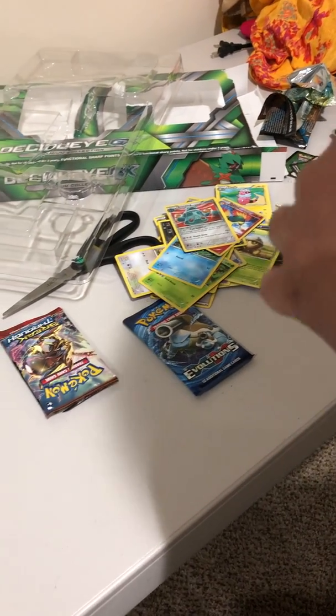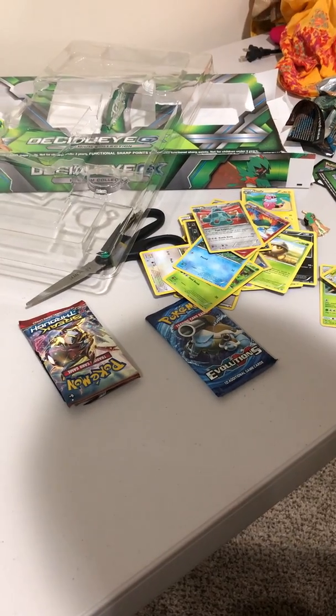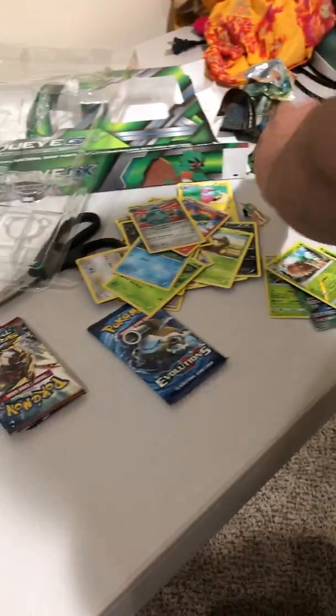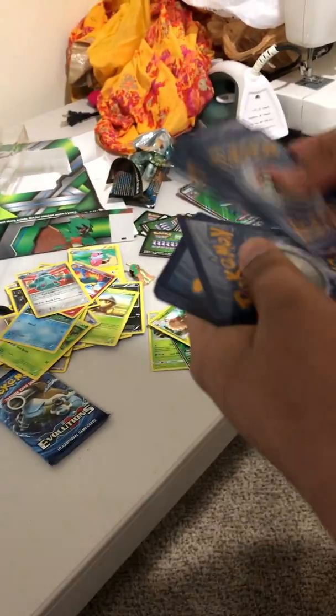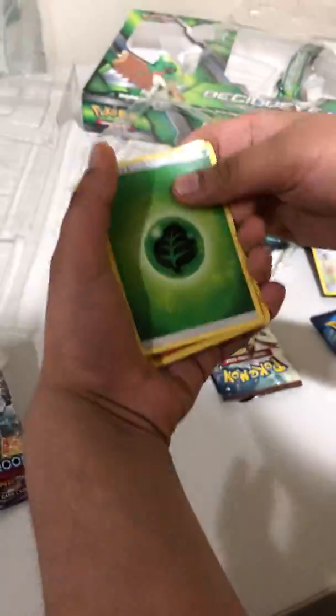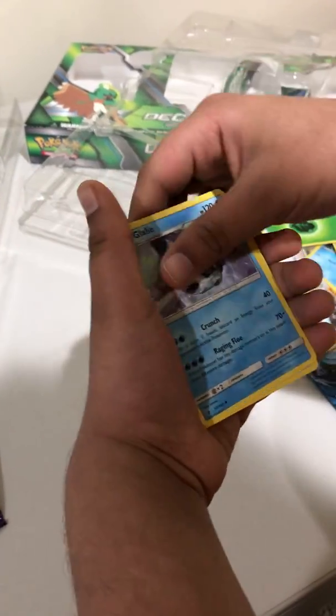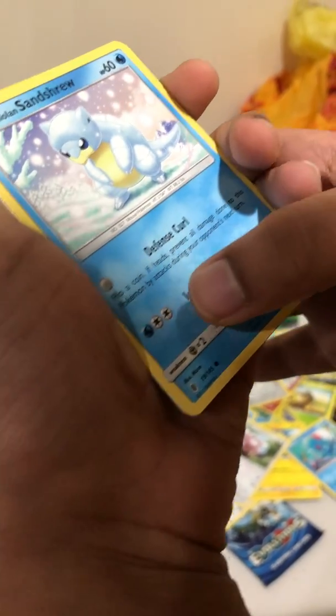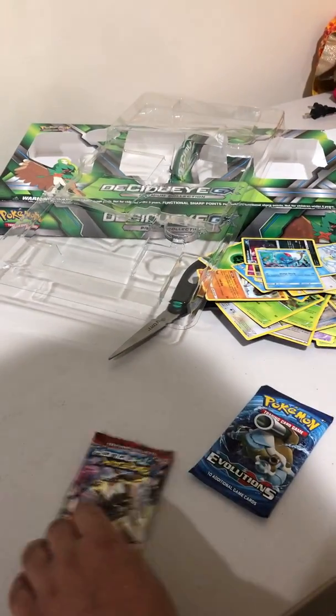Let's go for Guardians Rising right here. So far no pulls — I wish Guardians Rising gives us something good. Here's the code. Now: Leaf Energy, Machoke, Lillie, Watchog, Electrike, Tentacool, Stufful, a Klefki — I like the normal one though, it's pretty good. What is that type? Why does it look so weird? I'm confused. Comfey, Metang Reverse Holo, and the rare — a Honchkrow non-holographic. So far we've not even got a holographic. We better get something good from these last two packs.